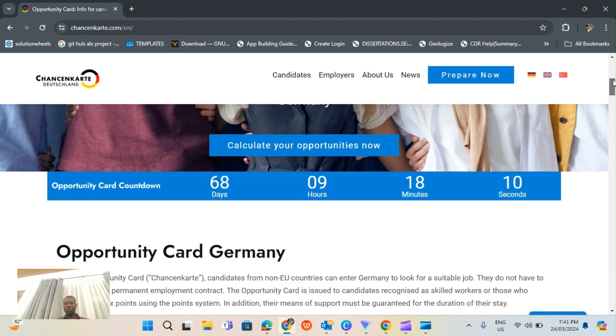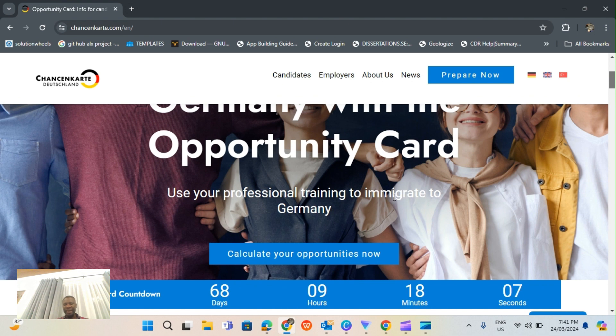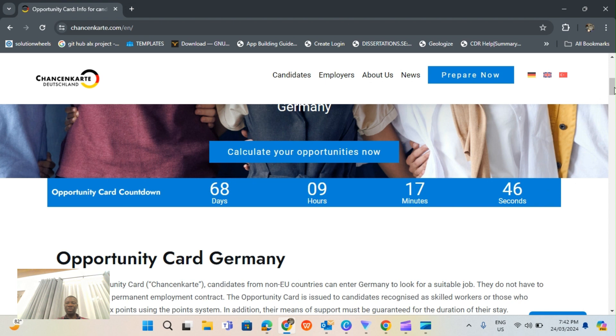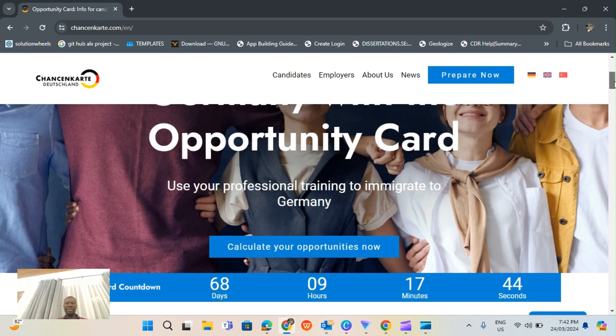Use your professional training to immigrate to Germany. The first thing you need to do is calculate your opportunity. This is going to be launched in June - I think the first of June - and it's counting down: 68 days, 9 hours, 17 minutes, and 52 seconds. That's the day they are going to launch this website where you can start applying.